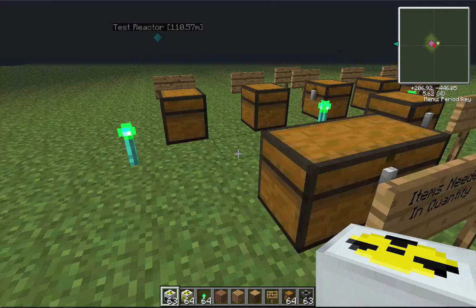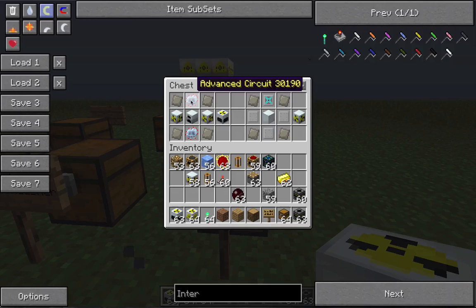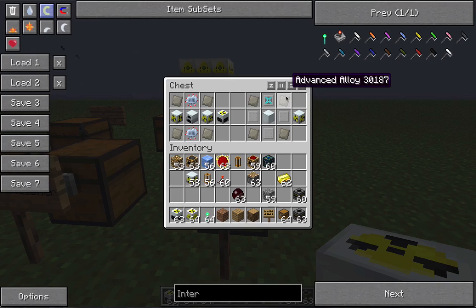These are interdiction torches by the way - they repel monsters. Here are the crafting recipes for the reactor and the reactor chamber. You need advanced circuitry, advanced alloys, reactor chambers, and one generator to craft a nuclear reactor. To craft the reactor chamber you need advanced alloys, integrated reactor plating, and one integrated heat disperser.